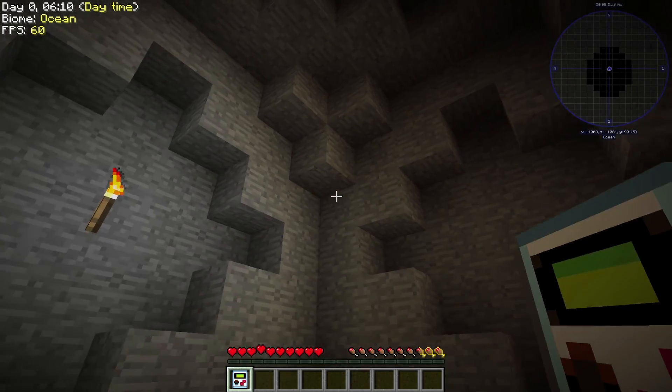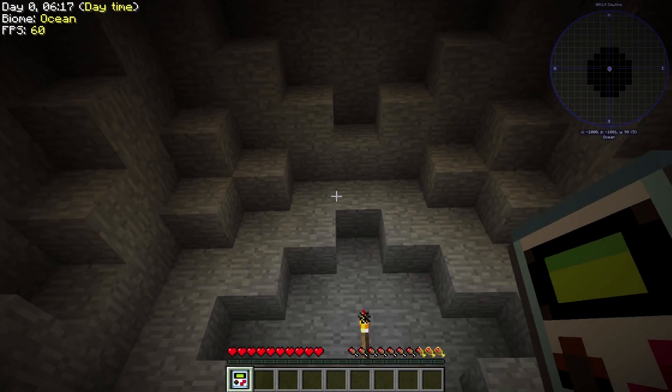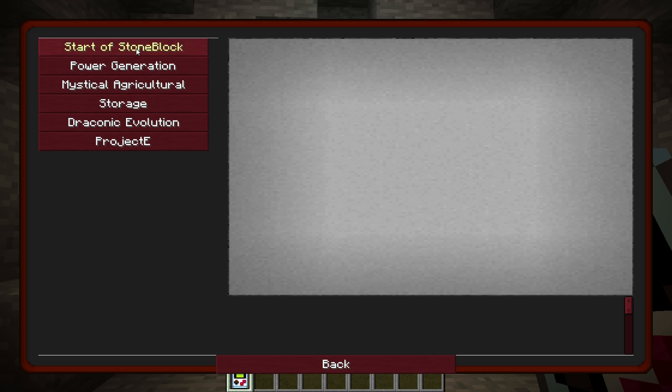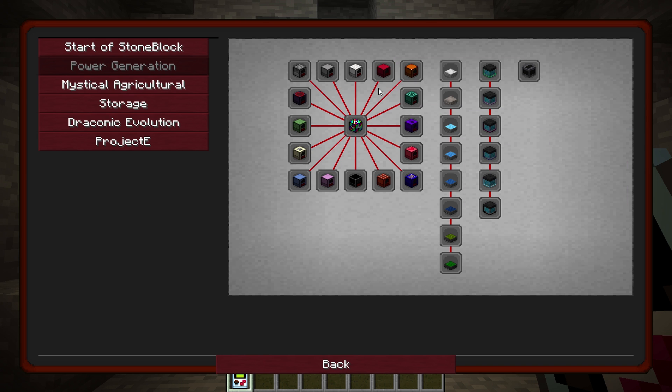Here we are. We're in our world — this is where we live, this is where we survive. I don't know how we got here; I don't think there's any backstory. We have one single torch and a Better Questing book. I have mine set to the Tab key so I don't even really need the book. You'll see there are actually six quest lines in here, and they're really loose. These quest lines don't really need to be done. I guess you would have to get to the point where you know how to get your basic resources, but after that this pack pretty much turns into a kitchen sink. It does have a power generation tab, just to show you some power options — Mekanism is in here.